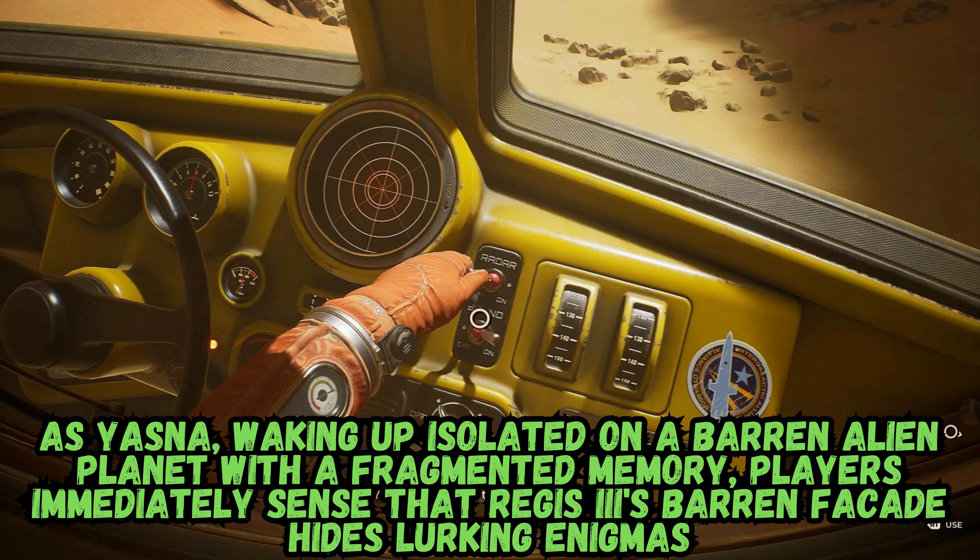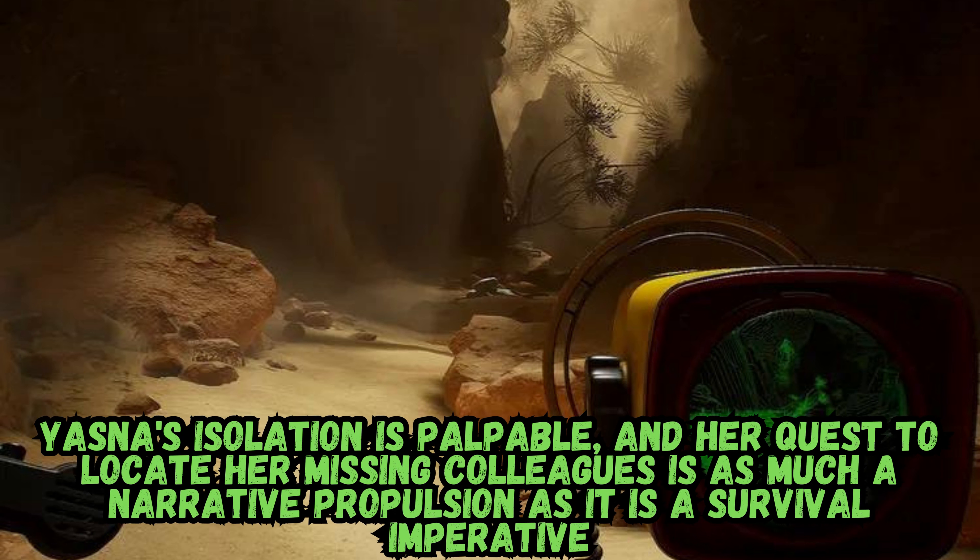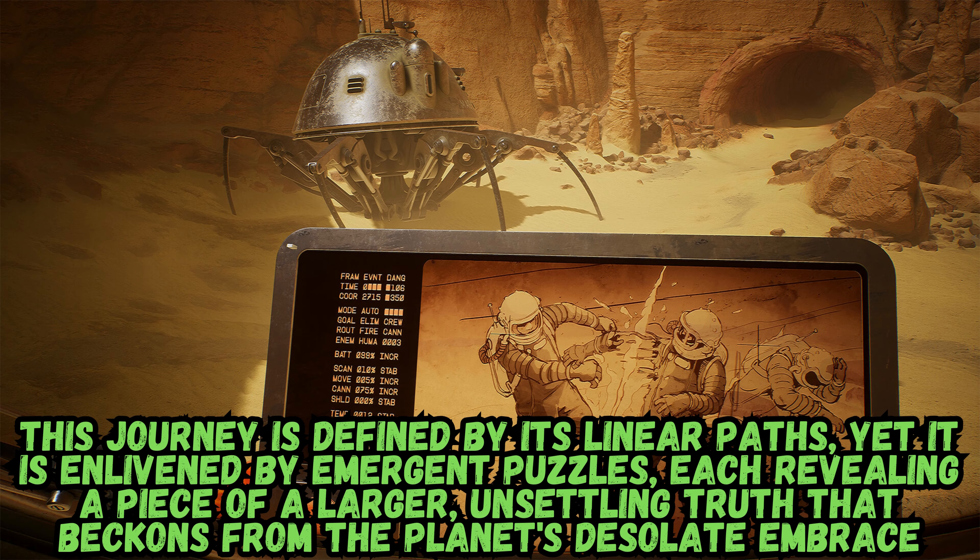As Jasna, waking up isolated on a barren alien planet with a fragmented memory, players immediately sense that Regis III's barren facade hides lurking enigmas. Jasna's isolation is palpable, and her quest to locate her missing colleagues is as much a narrative propulsion as it is a survival imperative. This journey is defined by its linear paths, yet it is enlivened by emergent puzzles, each revealing a piece of a larger, unsettling truth that beckons from the planet's desolate embrace.